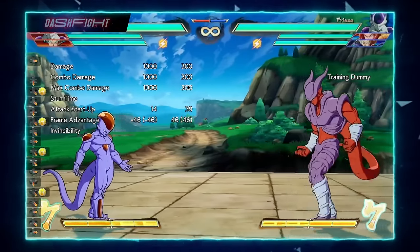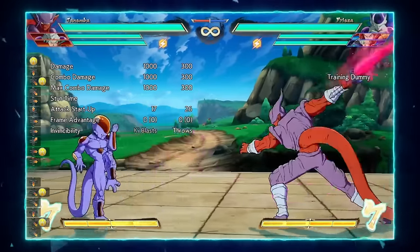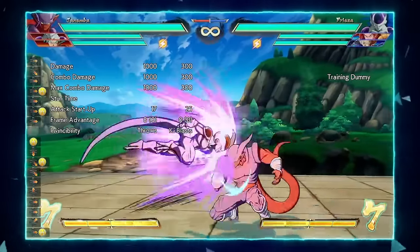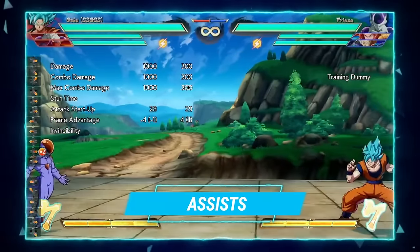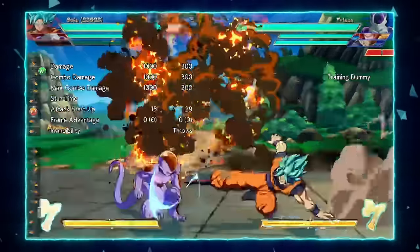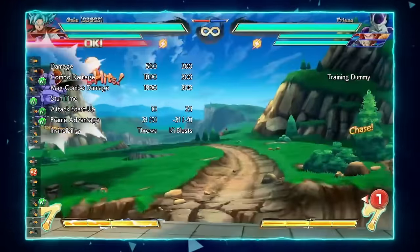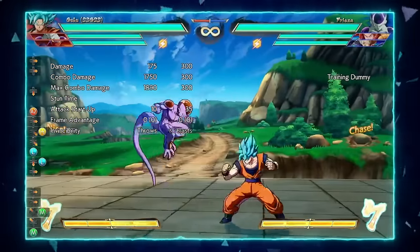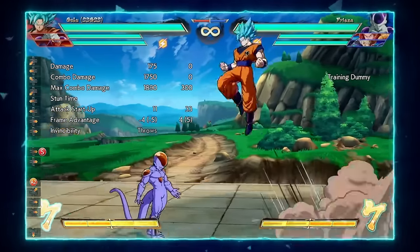His assists are really good — he has assists for almost every team in the game. His A assist is a ki blast that tracks. If I do something like that, it tracks all the way to where the opponent was, which is really good. Obviously they can super dash through it, but that's the mind game you have to play with that assist.